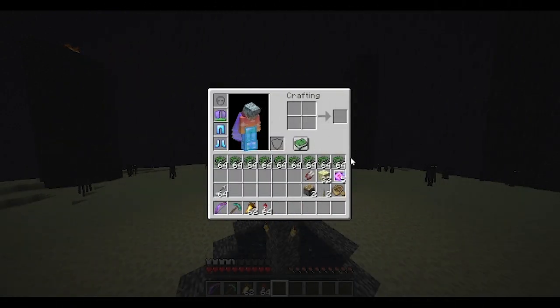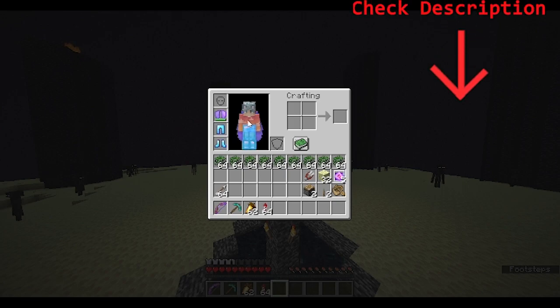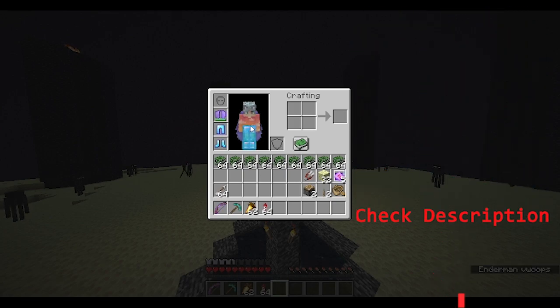Here are the items that you are going to want to bring: 9 stacks of leaves, shears, 32 endstone, 5 ender crystals, 2 pistons, 2 levers, and a boat, plus all your normal daily survival things. I would highly suggest bringing extra material just in case something goes wrong. Also get a no-fog resource pack, which is in the description, where you can also find a light medica and a world download if needed.